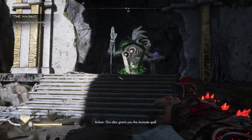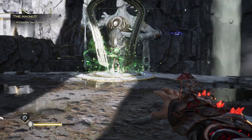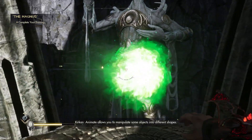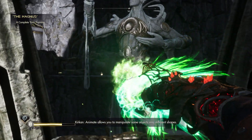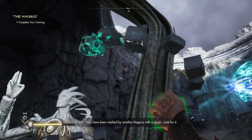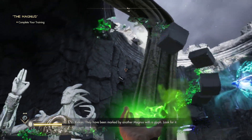This altar grants you the Animate spell. Animate allows you to manipulate some objects into different shapes. Some? How will I know which ones? They have been marked by another Magnus with a glyph. Look for it.